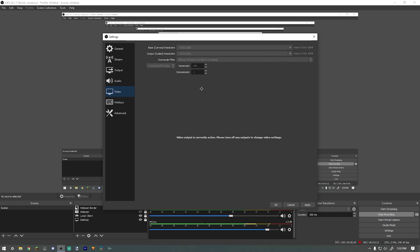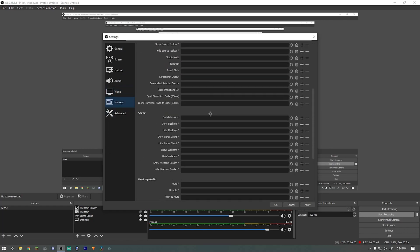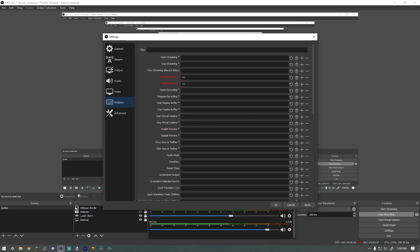For the downscale filter, make sure it's on bilinear — that provides the best performance for FPS. If you just want to record in 60 FPS, leave it at 60. If you're recording a higher FPS, click the drop-down menu, click fractional FPS value, and set the numerator to 240 and denominator to one. That gives you 240 FPS, which is what I record in — but I recommend sticking to 60 or 120 if your PC isn't that powerful.